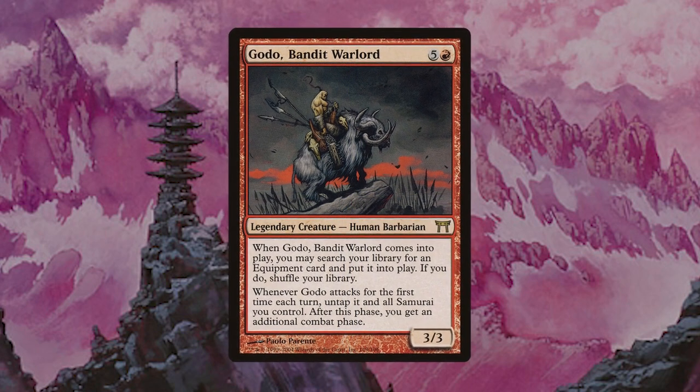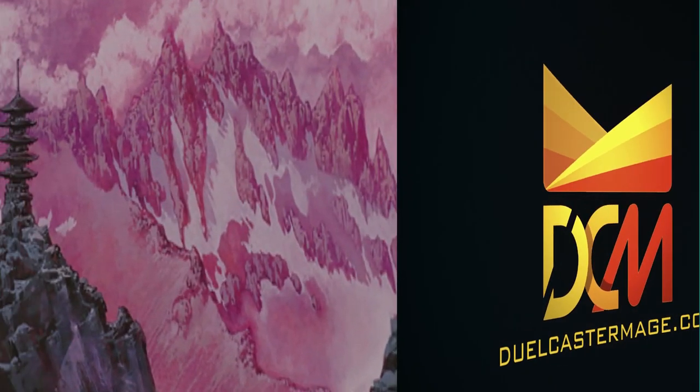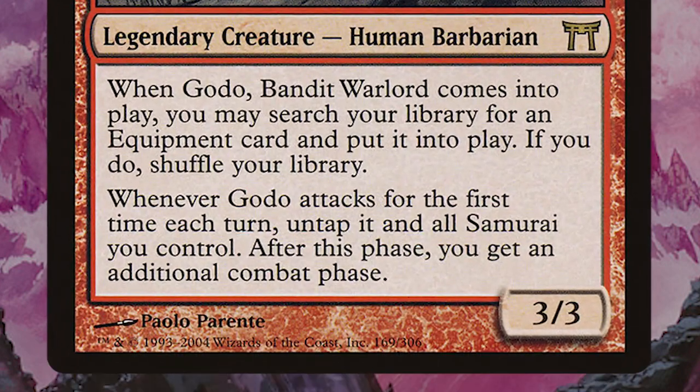Godot has been around for a long time, but was pretty underpowered prior to the printing of Helm of the Host in Dominaria. In this video I'm going to go into detail about how to combo off with Godot, which is technically a one card game winning combo straight out of the command zone. First things first, let's look at Godot himself. He's a 6 mana 3-3 human barbarian that lets you tutor an equipment directly into play when he enters the battlefield. This is really important, but equally important is his second ability which lets you untap himself and all samurai when he attacks for the first time each turn, after which you get another combat phase.